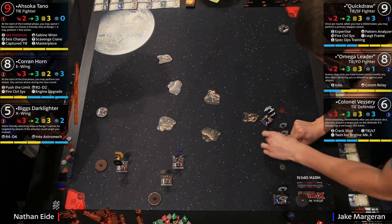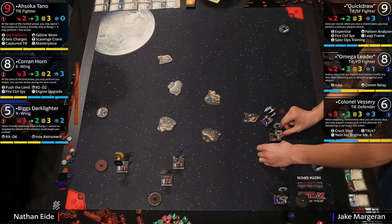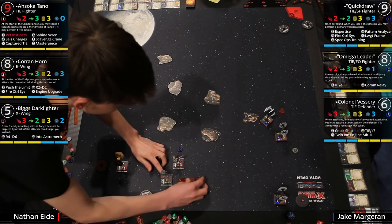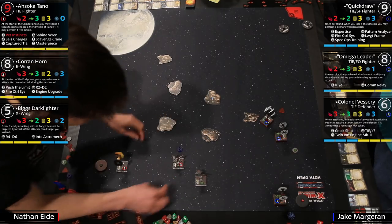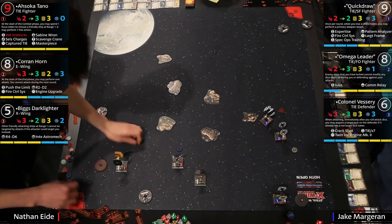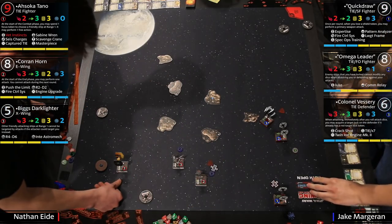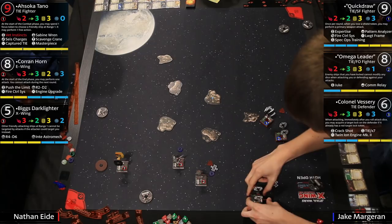The Imperials effectively have sixteen shields across these ships — very defensive ships that can take evade tokens and arc dodge. Over on the rebel side Nathan has Corran who can pound out damage and just regenerates shields all game. Omega Leader is actually a pretty good ship in this matchup — in the endgame, if it comes down to one-on-one Omega versus Corran, Omega just target locks you and then you can't modify any dice, so your attacks and evades are weak. Omega leader is actually pretty strong against Corran in the endgame.